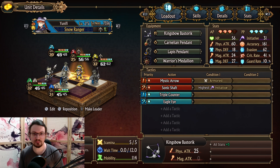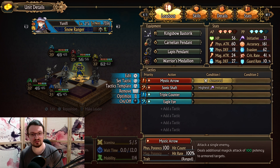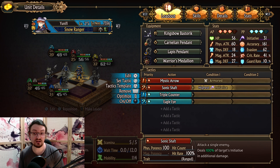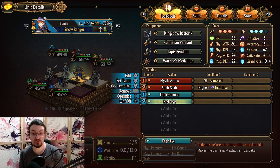The snow ranger comes with a very basic setup: king's bow, carnelian pendant, lapis pendant, and warrior medallion. We have the mystic arrow versus armored targets and the sonic shaft ability targeting the highest initiative — this ability deals additional damage based on the target's initiative. We have triple counter, countering three enemies with one shot, and the eagle eye ability to always land our hits.